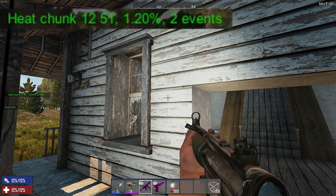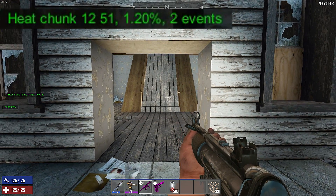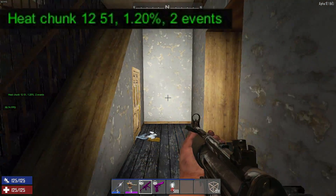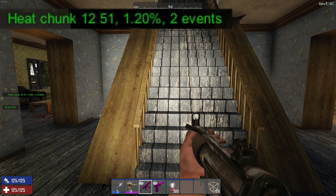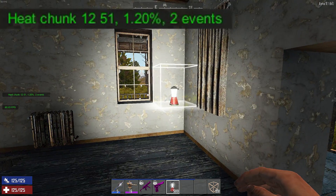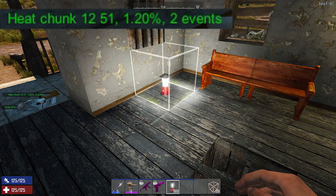We've moved over to a vacant house. You can see on screen I have the heat register brought up — you can do that in debug mode by pressing F8 twice. I'm in heat chunk 1251. I've done extensive work on heat maps, so there are several other videos if you want to check those out. Right now, the heat is sitting at just 1.2 percent, based on two events from when I was blowing out the doors. We're going to see if placing lanterns raises it at all.